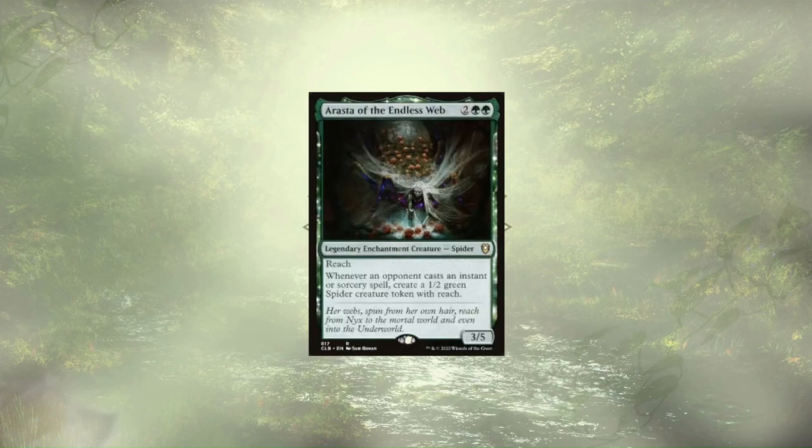Arasta of the Endless Web follows up our planeswalkers as we move into creatures, and is going to reward us with a chump blocker in the form of a 1/2 Spider with reach for each time our opponents cast an Instant or Sorcery spell. They themselves have a decent statline as a 3/5 for 4, and that reach is going to come in handy to stop any fliers our opponents are running.